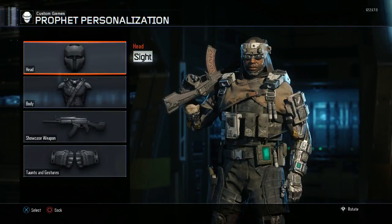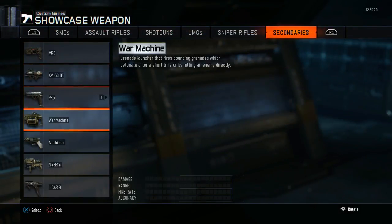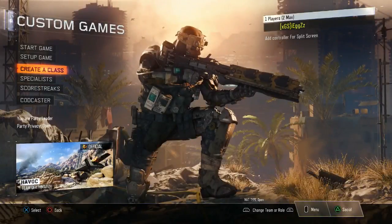Scroll over to secondaries, then launchers, and go to your War Machine and put that on. The M27 should be there, and once it is, you've automatically got the Heatwave Specialist.